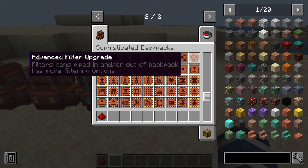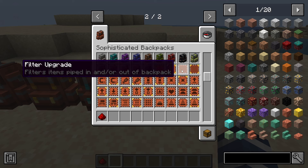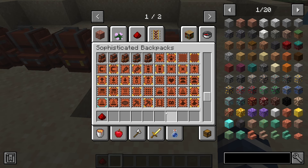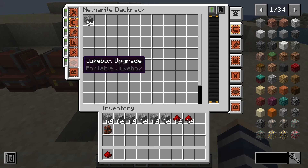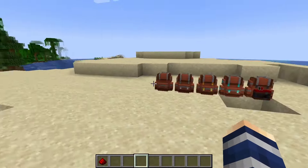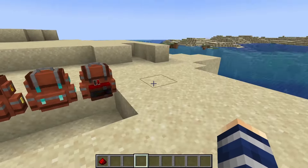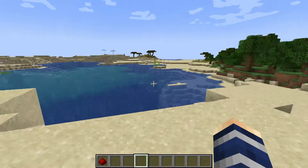There's also a filter upgrade for if you're piping items in and out beyond just using the magnet — you can decide exactly which items are piped in and out of the backpack, and you can use hoppers on these too. As a fun last feature, you can throw in the jukebox upgrade to play music and stop the song whenever you like. I'd highly suggest just playing around with the upgrades to see what works for you, since everyone's playstyle is a little different.